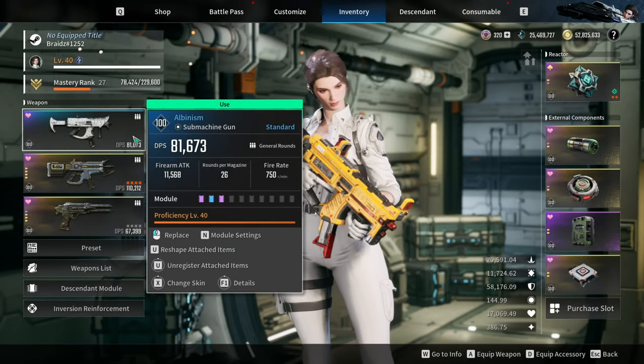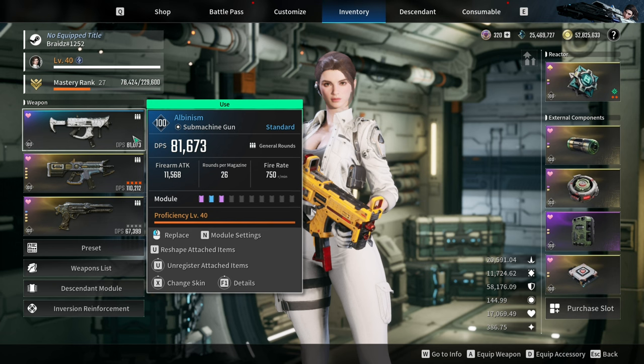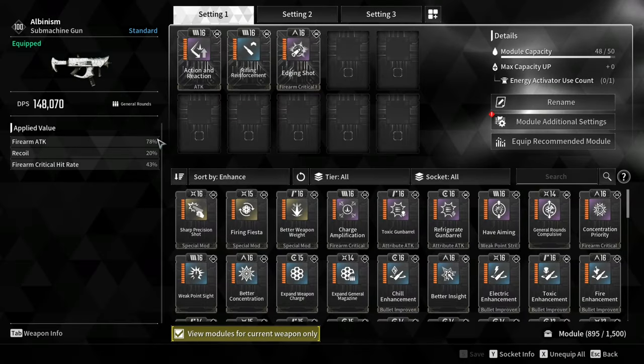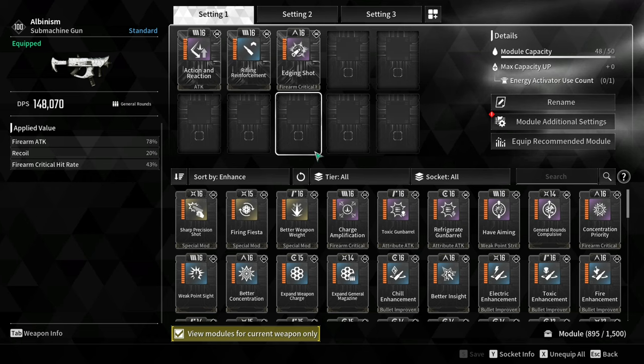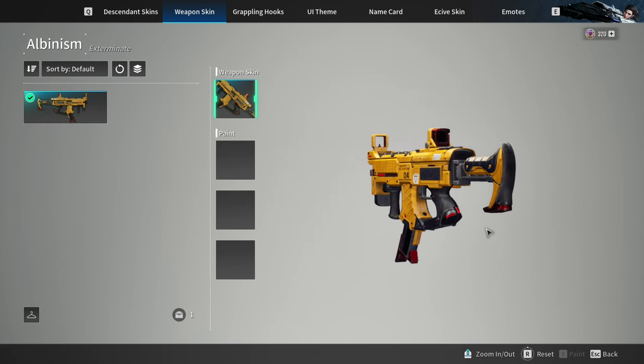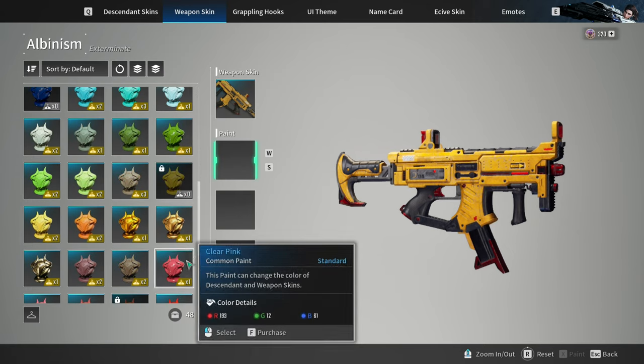I am so confused as to why this skin exists for this weapon. I mean, who the hell uses this blue weapon? This could have been a Thunder Cage skin, a Python skin, or even an all-around general skin for submachine guns. I feel like this is a wasted skin on a gun that nobody uses.